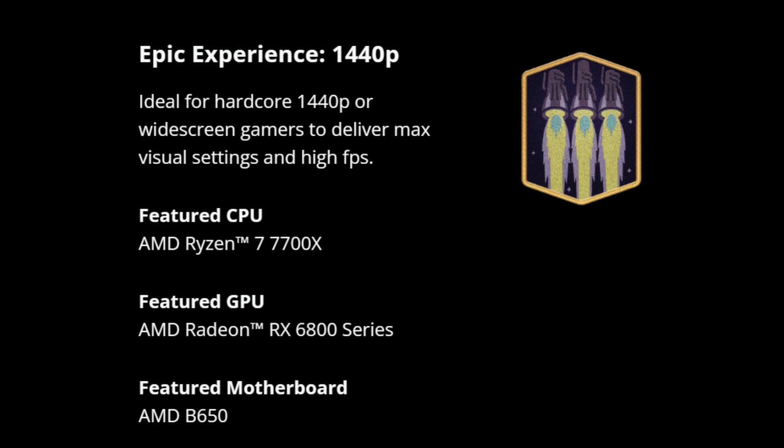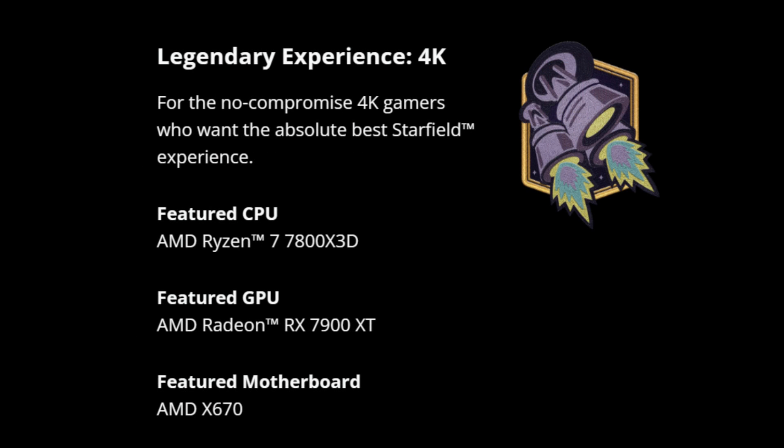For an epic experience in 2K resolution, they recommend a Ryzen 7 7700X CPU with a Radeon RX 6800 graphics card; a B650 motherboard is also recommended. For a legendary experience in 4K resolution, we're getting to some pretty high end spec here — a Ryzen 7 7800X 3D with a Radeon RX 7900 XT and an AMD X670 motherboard.